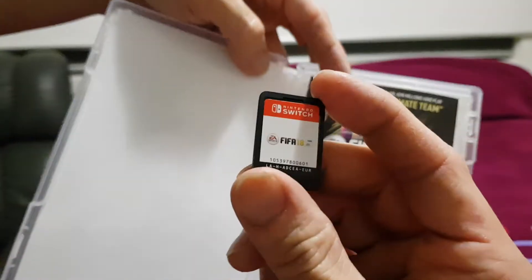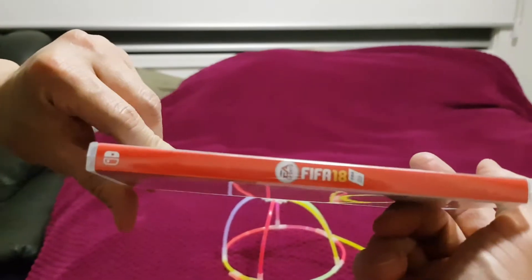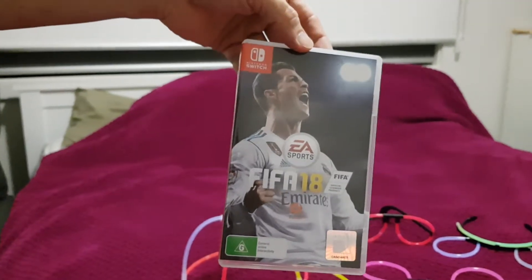Here's the card. Here is the torch. Oh, the torch, okay. All right, that's a quick unboxing of FIFA 18 on Nintendo Switch. Sayonara, sucker! Bye.